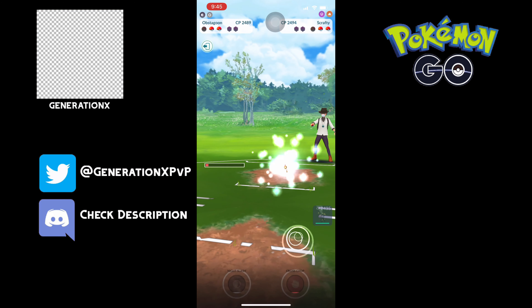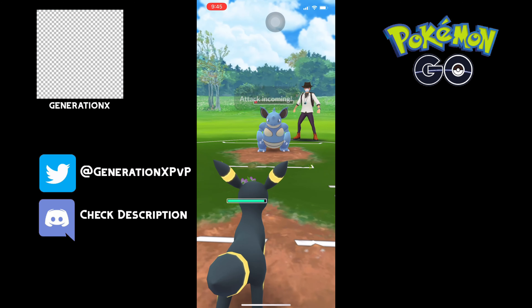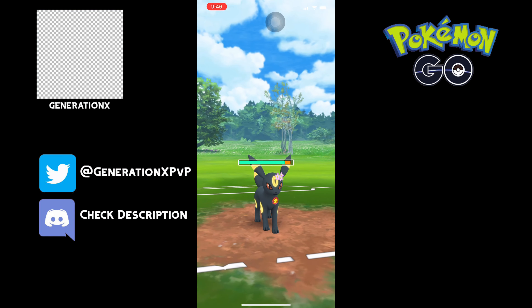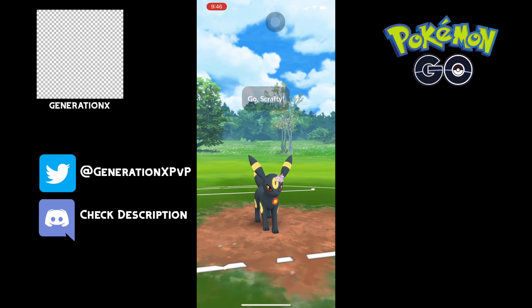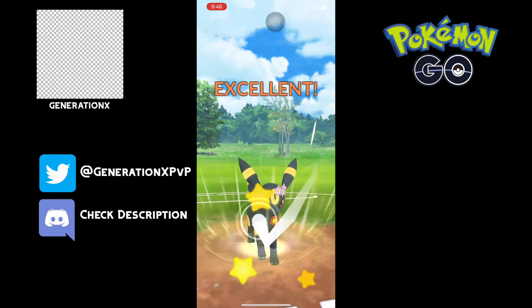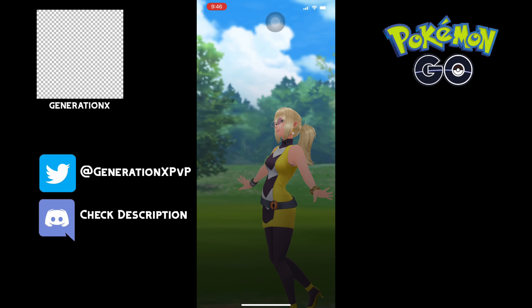I'm looking to snipe with Obstagoon, so we go down. He swaps out so I can't snipe him, but this is perfect — because he can throw whatever he wants at Nidoqueen, it's not gonna do anything. We're gonna farm up the energy we need and throw a Last Resort at the Scrafty to win this game. Out comes the Scrafty, throw the Last Resort, and we somehow went down two shields and came back with this team to win — just because of the bulk and the spamminess of the team. And the game's gonna crash here.